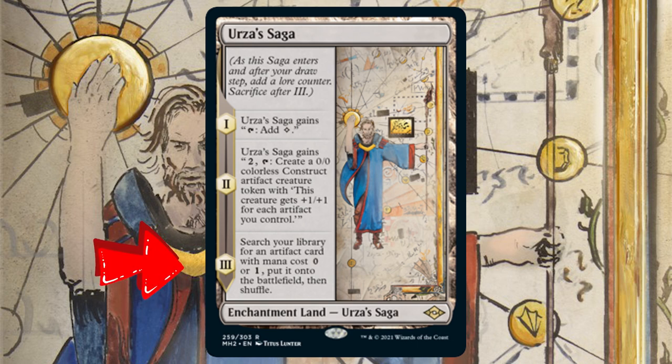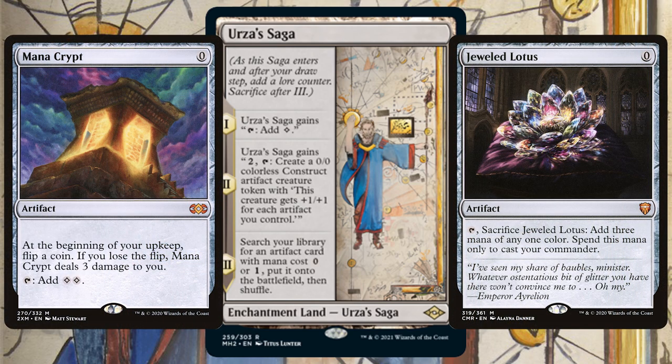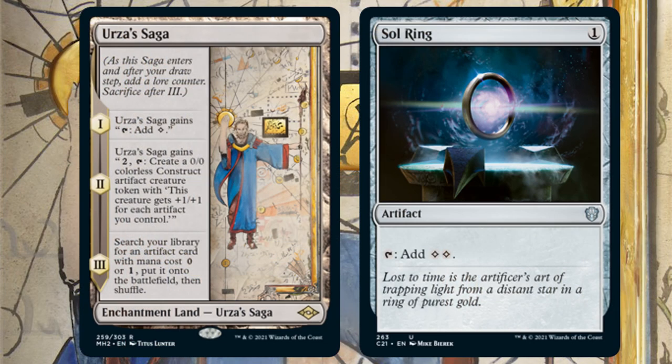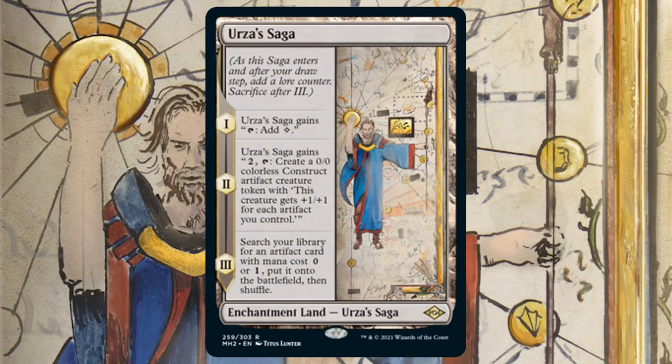For its third lore counter, it lets you search your library for a zero or one mana cost card and put it onto the battlefield. High-level players will go for Mana Crypt or Jeweled Lotus, but there are plenty of options — cards to draw more cards, ramp cards, or just dig out that Sol Ring. Because Sol Ring. This is a really wicked new card and a likely commander staple because of that turn-three lore counter payoff.